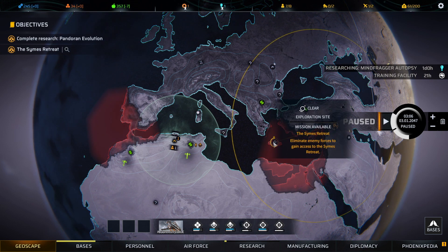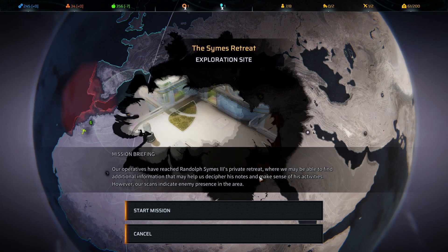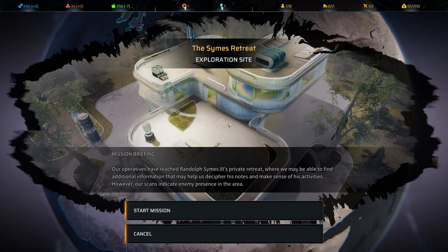We made it before the first pandoran evolution. Our operatives reached Randolph Symes the Third's private retreat where we may find information to decipher his notes — but our scans indicate enemy presence in the area. This is our mission next time. I'm looking forward to it because we made it before pandorans gained weapons, so I feel confident we'll do well. Hope you enjoyed today's mission — this is ZigZagZog signing off from somewhere in this world. Thanks for watching and hope to see you next time!